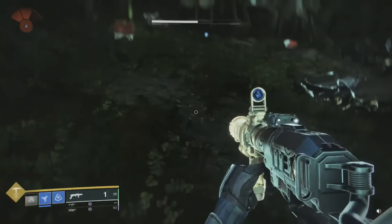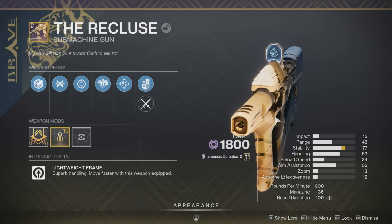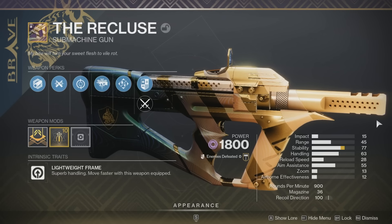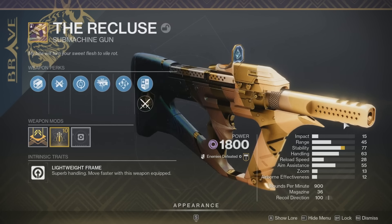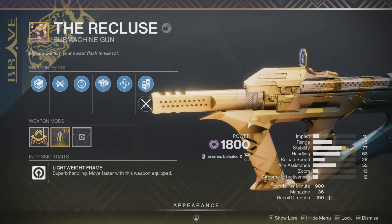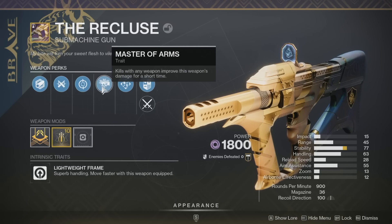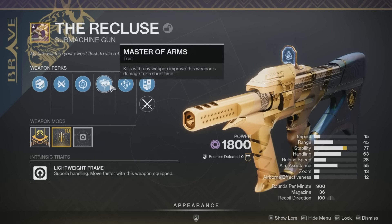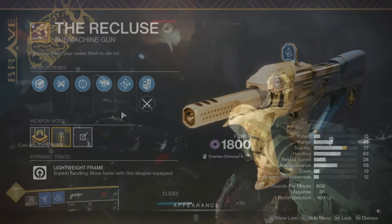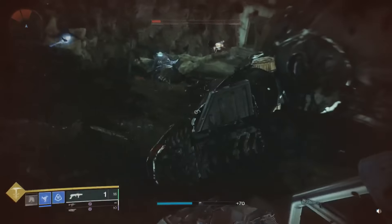Another incredible weapon returning is the Recluse submachine gun—the weapon you'd always pair with the Mountaintop for the most broken possible loadout for years. The master at arms perk, which lets you deal damage to boost the Recluse's damage, is returning as well. Bungie did confirm that master at arms received a slight nerf, so you won't be doing exactly the same bonus damage as in years past.